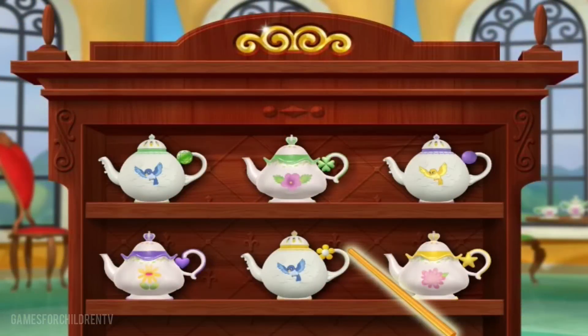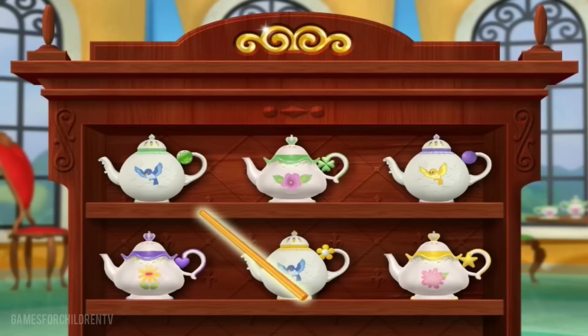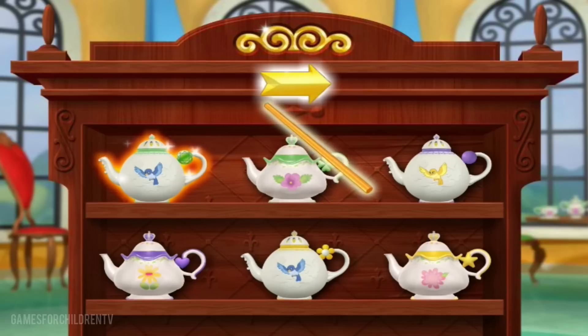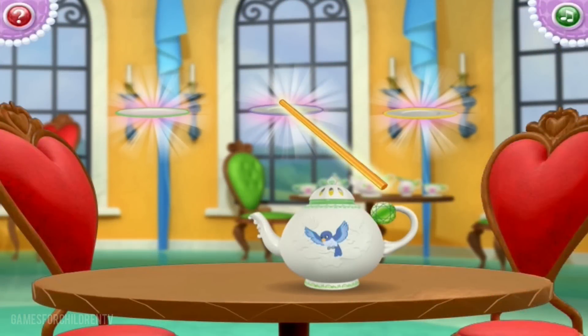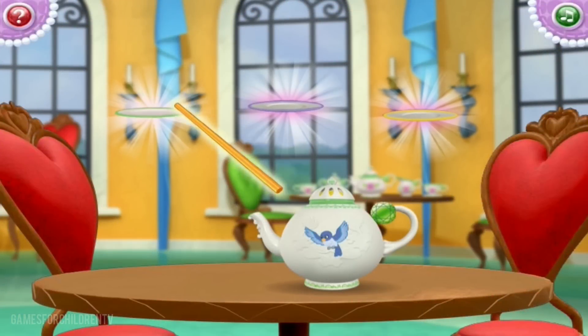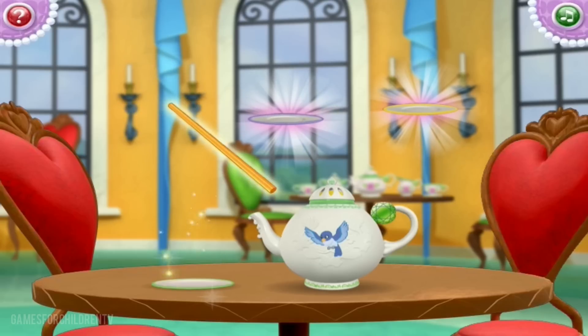Now, the first thing we have to do is select a teapot. Select any teapot you like with the fairy's magic wand. Great! Now we're set to begin. First, select the green saucer with the magic wand. Good job!